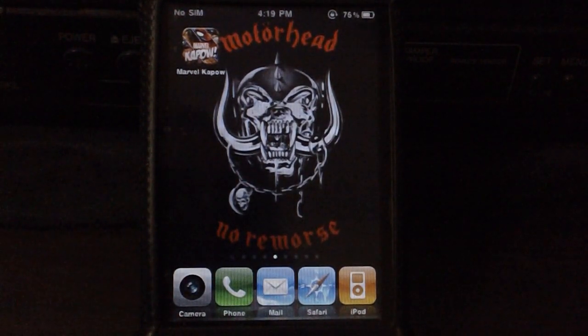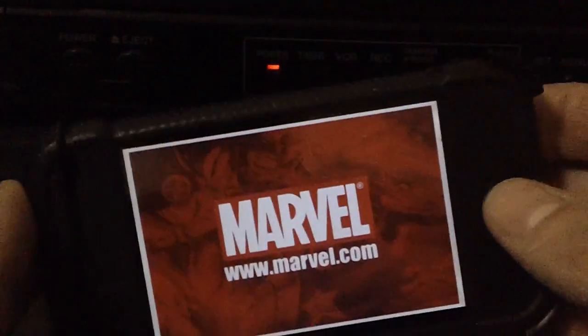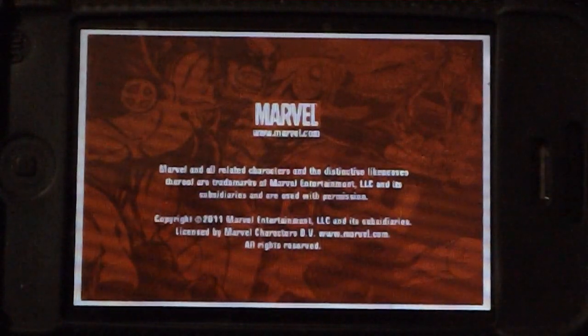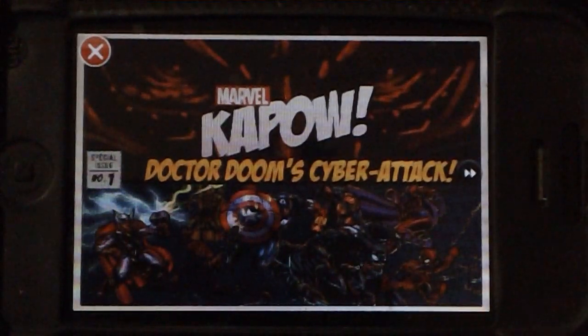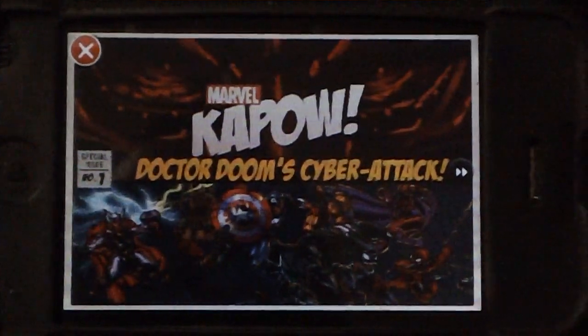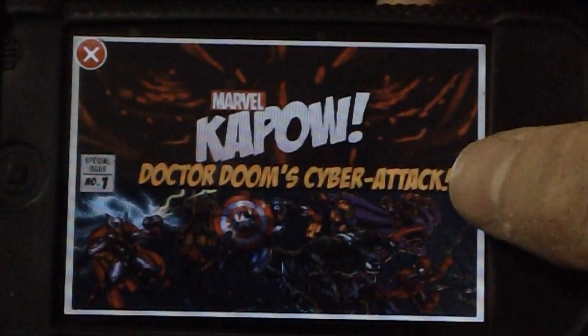Let's check the game out, starting it up here. That is Smith and Tinker Incorporated — this came out in 2011. You're greeted with this screen here, and it's definitely a comic book based kind of game, but with a little bit of a twist.